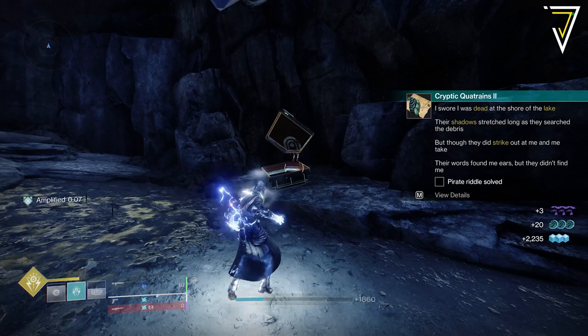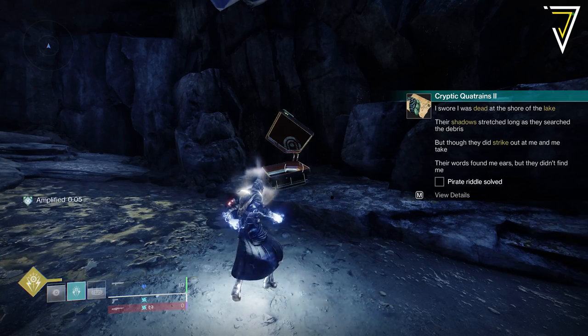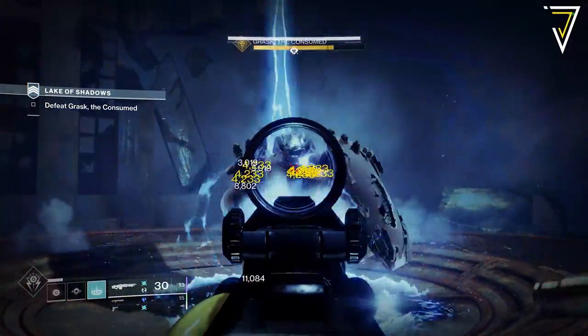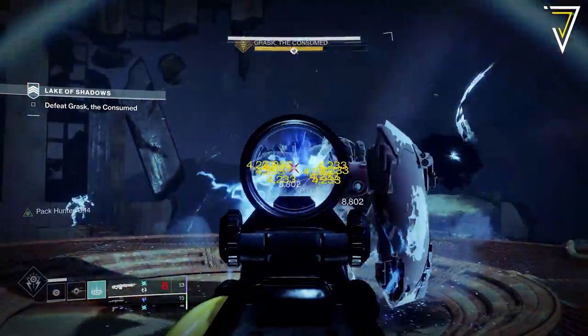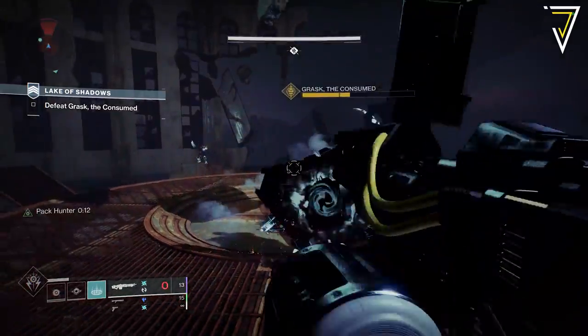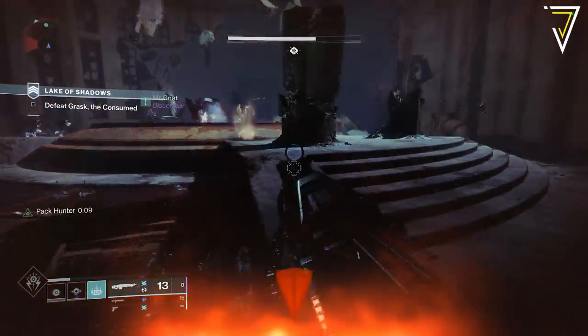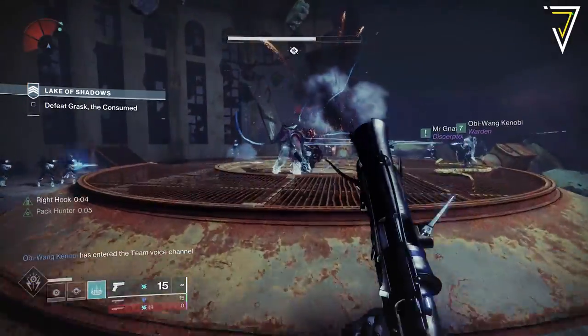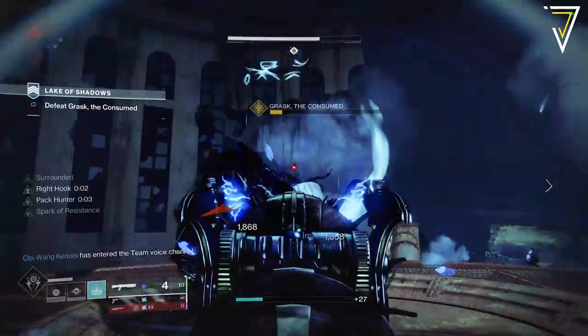Upon opening that chest, you'll get a new riddle referencing the dead shores of the Lake of Shadows and also the strike. With that in mind, we need to jump into the Lake of Shadows strike over in the European Dead Zone. Much like the Fallen Saber strike, you don't need to do this in the Vanguard playlist and can simply choose it from the Director. There are no subclass or weapon requirements.